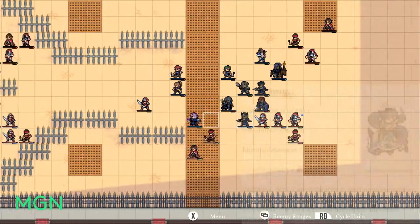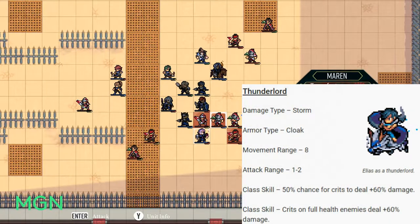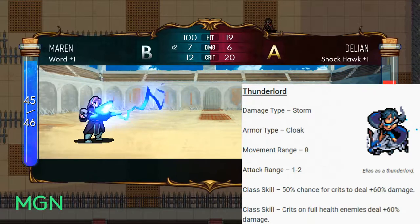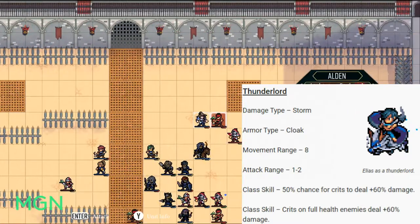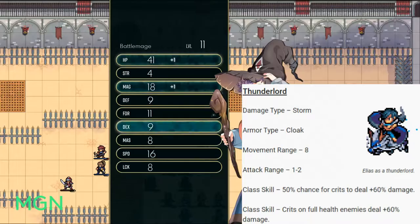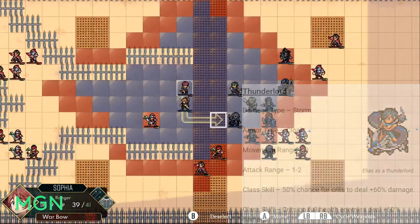The third option is Thunderlord. Damage type is Storm, armor type is Rune Cloak, movement range gets bumped up to a huge 8, and their attack range is 1 to 2. Their first class skill is a 50% chance for crits to deal plus 60 damage, so instead of double damage you get 2.6 times. Their second class skill is that crits on full health enemies deal an extra 60% damage — so use your Thunderlord first to take down those huge health bars.